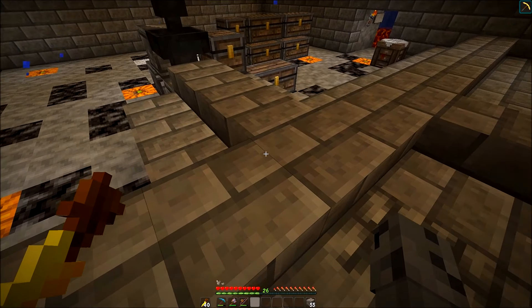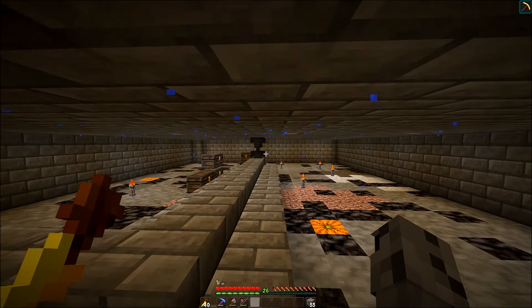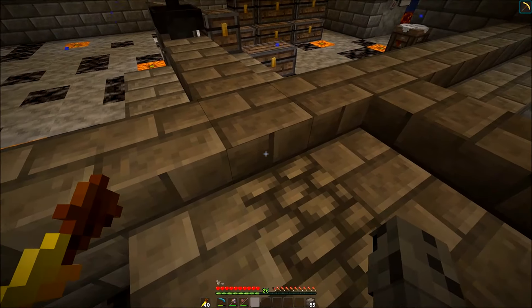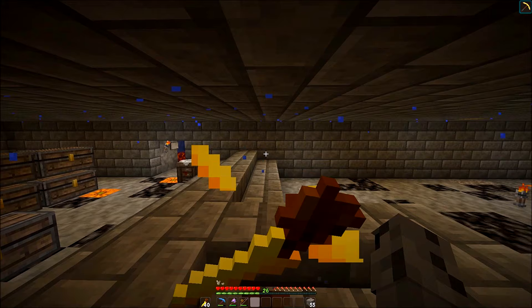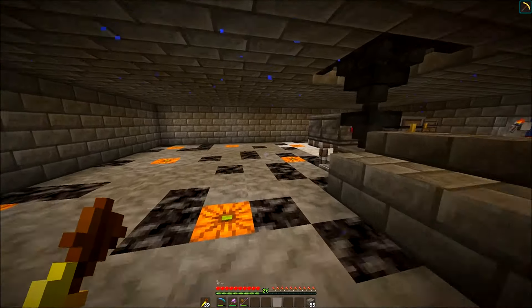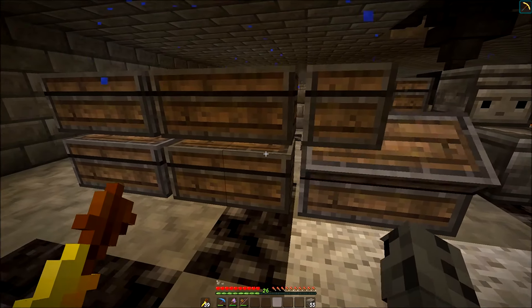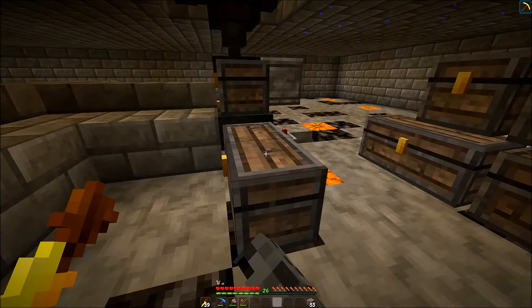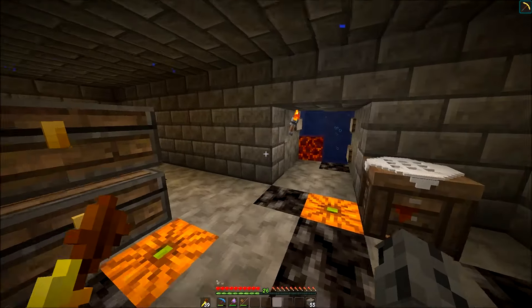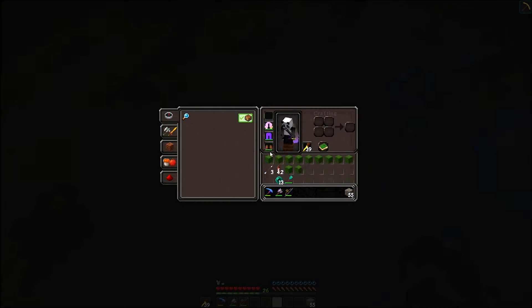Doing it this way, the water just runs this way and connects to this one and continues fine. This one pushes items to the side where I have a water elevator. Also, I need to get all the cactus from these chests because I had to empty them when I was building. I've got a bunch of chests full of cactus that I could be smelting right now, so I'm going to take it to the top and place it manually.